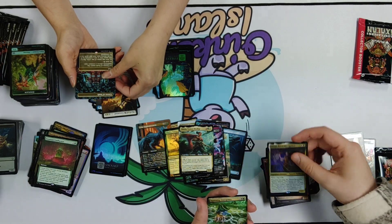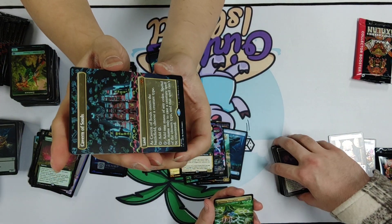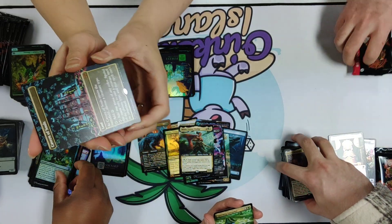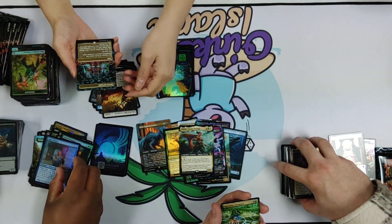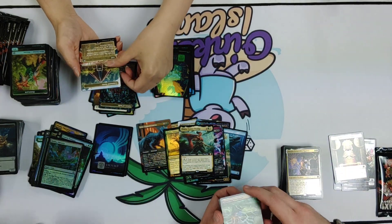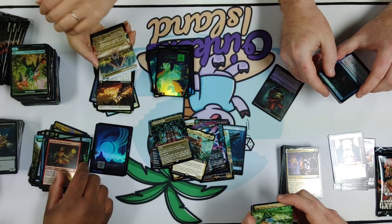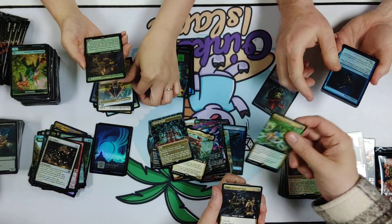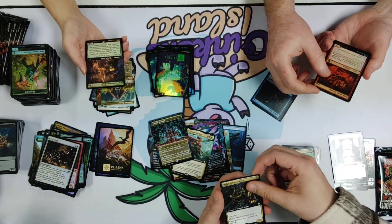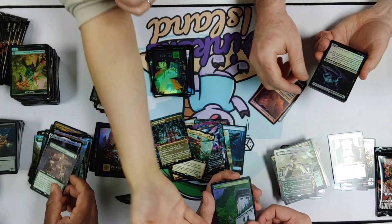Cavern of Souls! There's the Cavern of Souls — one of the most sought-after cards. Its first reprint in a regular set since Double Masters, most recently reprinted in the box toppers for Lord of the Rings as the Pass of the Dead. Beautiful card. Great card — make sure you hit your friends with it.